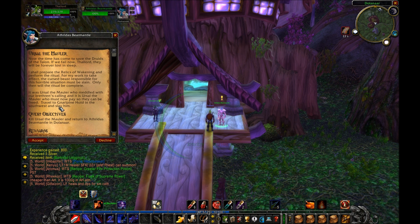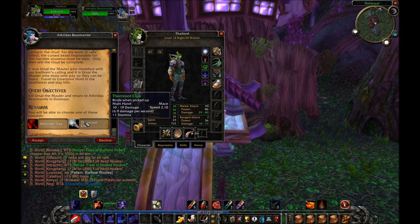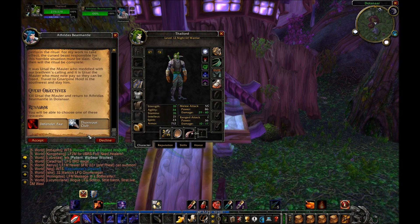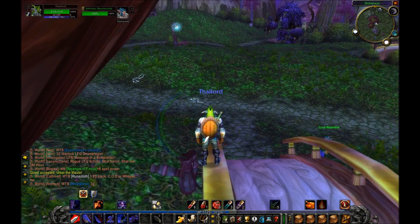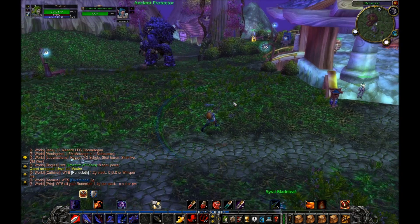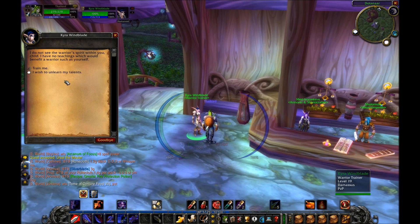There is a follow-up quest to the Relics of Awakening — I was made aware of it through that hunter over in Naralpine Hold — called Ursel the Mauler. Now the time has come to save the Druids of the Talon. Ursel the Mauler meddled with our brethren's calling and it is now Ursel who must pay so they can be freed. Travel and slay him, and we can get a mace that is plus one stam — similar to the sword I have but with more DPS.